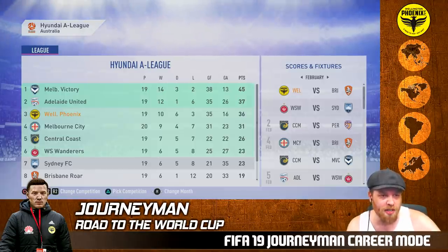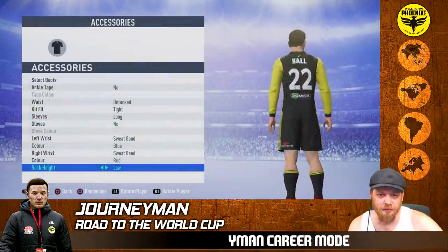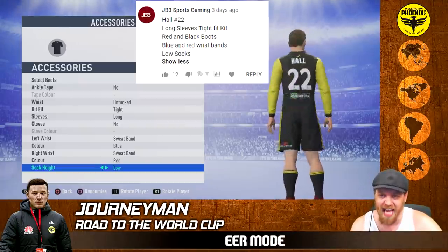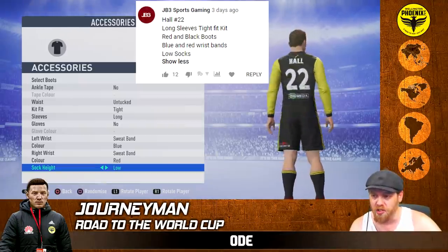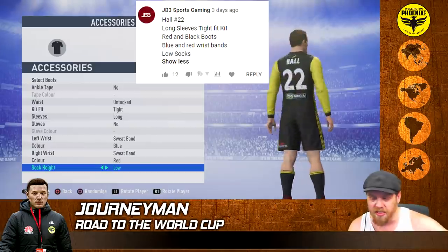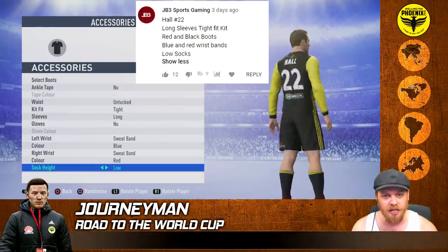We've got a couple of player upgrades to take care of before we get into this episode. The first player upgrade is for Hall, from jb3sportsgaming - thank you for your comment, 12 thumbs up. He's gone with number 22, long sleeves, tight fit kit, red and black boots, blue and red wristbands which you can't see under the sleeves. Some low socks. Hawley is done - he's got high potential so we might see him play for his country in the future.